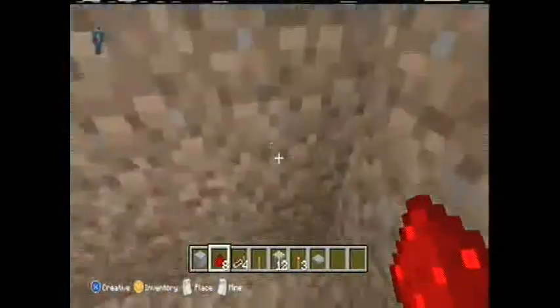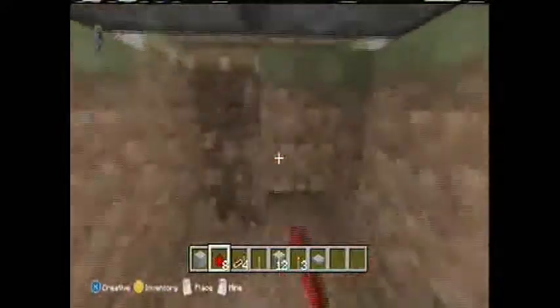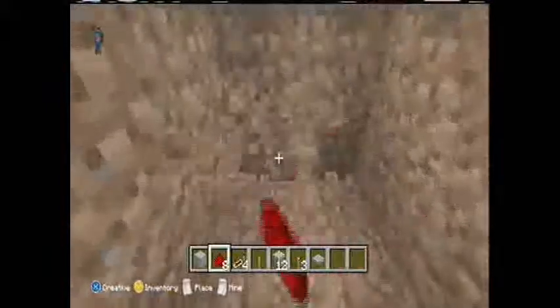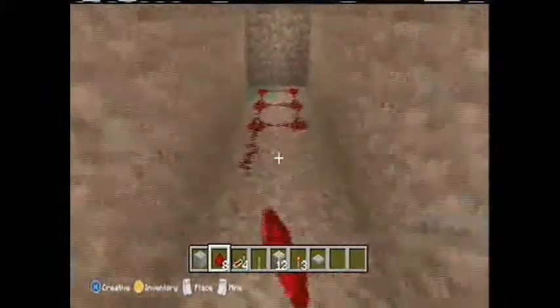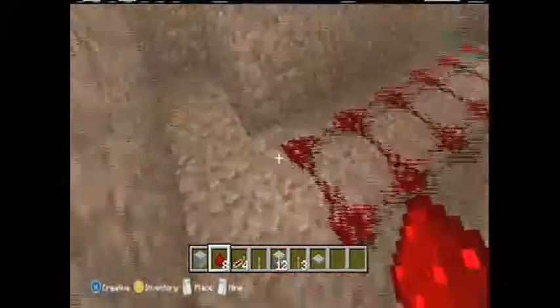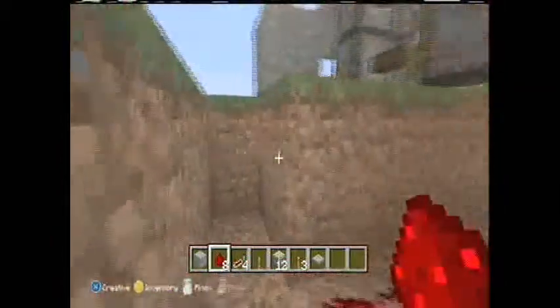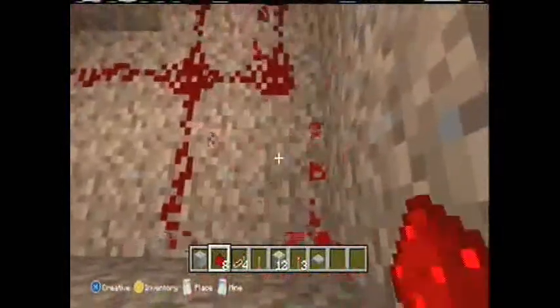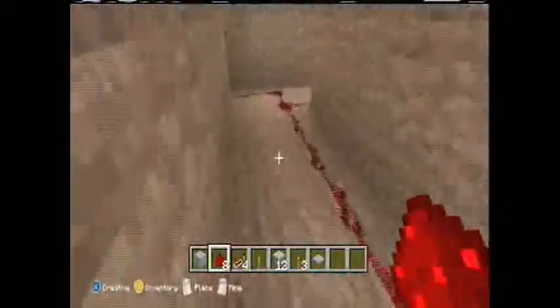Dig over to where you're at the entrance and dig yourself out a space — which is nice because you'll have to remove it anyway to put your natural flooring. Just line the bottom right here with redstone. And actually, if you want to save some redstone instead of doing it like this, you can just do this — one line, works the same.